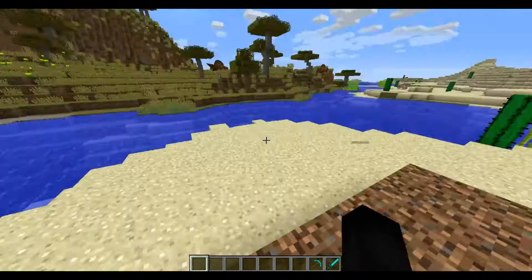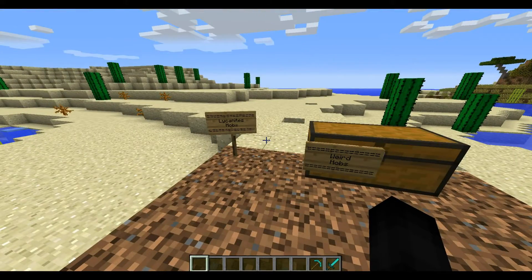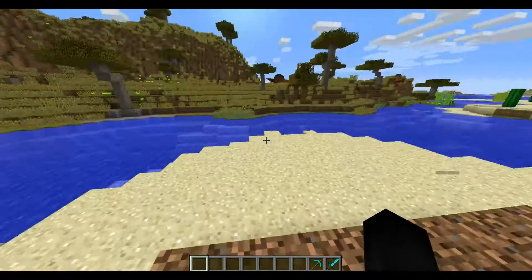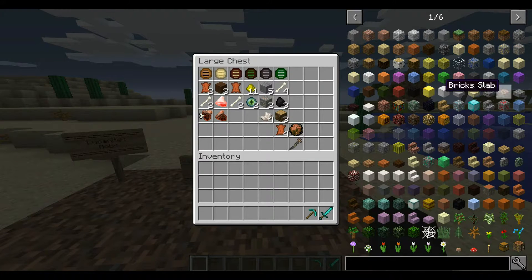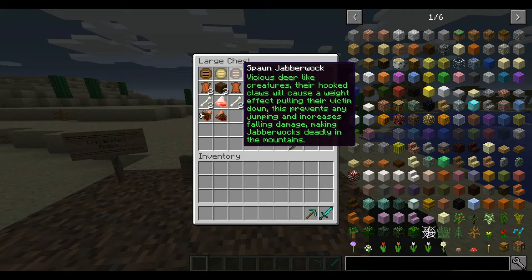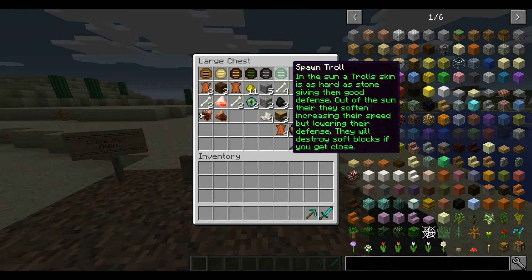Before I start the showcase, if you're excited to see more Minecraft mod showcases or the end of the Lycanics series — we're getting close, probably two to five parts left — please hit that like button. So opening the chest, we've got six mobs to review today: the Bargast, the Yale, the Jabberwock, the Beholder, the Geonac, and the Troll.